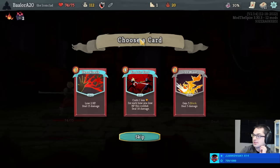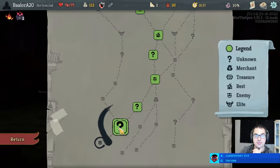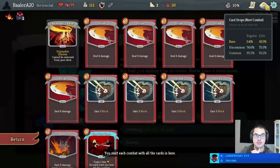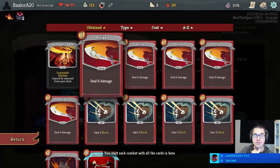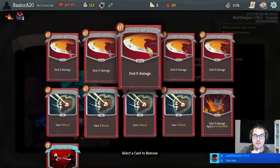Ever sniped two elites? Yes. I have done two elite snipes before and I hope to do so again. We are going to a shop later, so gaining gold right now is kind of tempting. Now that we have a Blood for Blood, I'm already down to remove Strike — and we have extra hit points, so I should probably take the option that loses hit points. Let's lose that Strike.